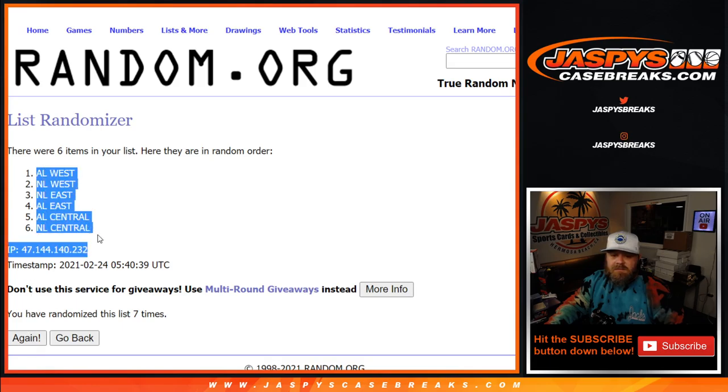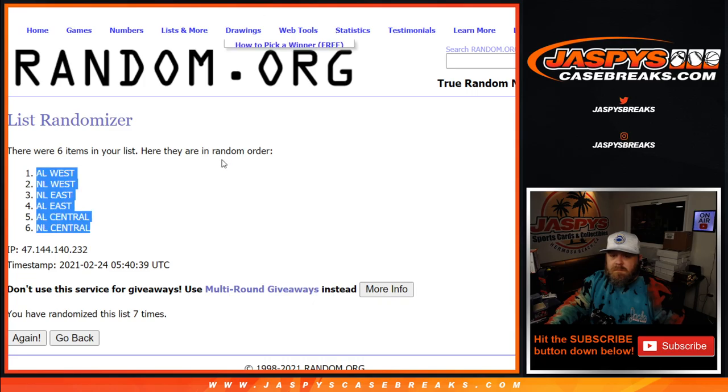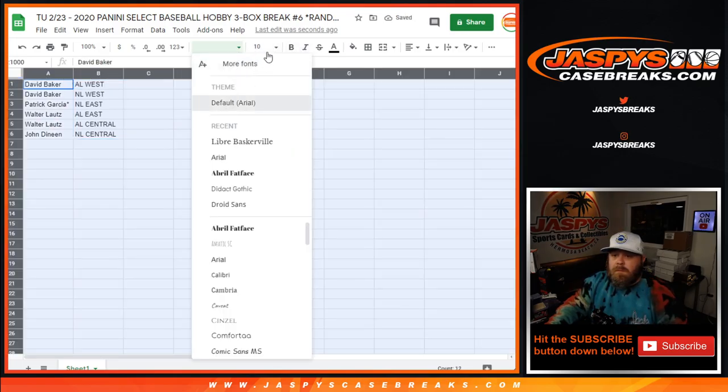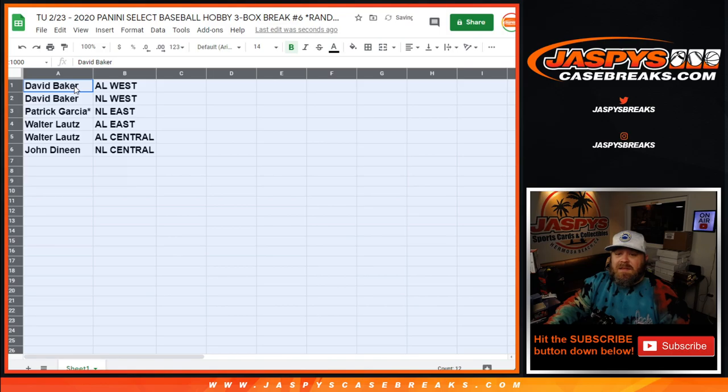AL West down to the NL Central — randomized 7 times. All three lists randomized 7 times each. Quick trade window for you guys.